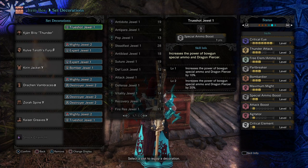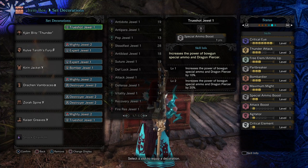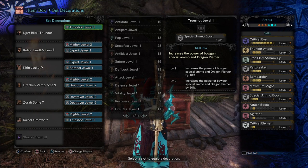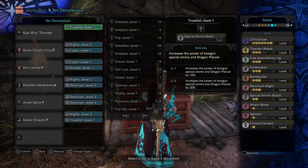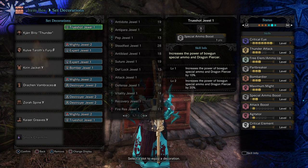I put in a ton of skills with this armor set. The main ones that you really need are Critical Eye and Maximum Might. Thunder Attack is for more attack on your Thunder Ammo, and Free Element to get an extra shot. Part Breaker is for more damage on breakable parts, because Kulv Taroth has a mantle that you do a ton of Thunder attack to.